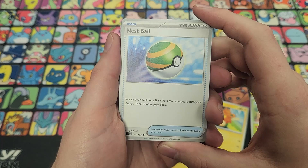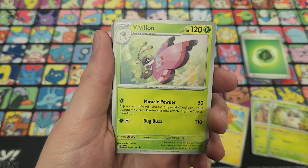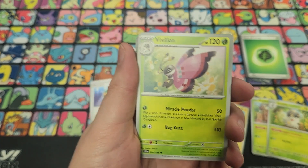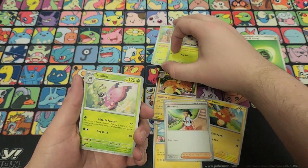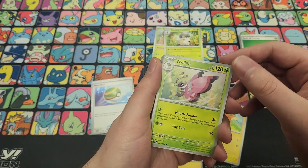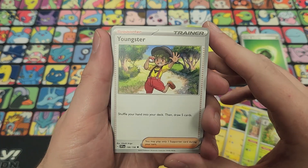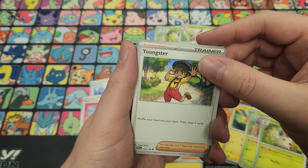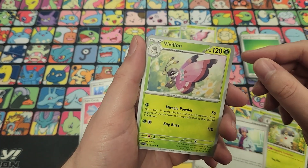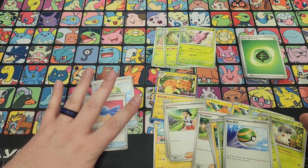We have Nemona — draw three cards, same as the old Cheren and Tierno. Hop-style Nest Ball — super awesome reprint. Search for a basic Pokémon and put it onto your bench then shuffle your deck. Really good to have for deck building. Here's our look at Vivillon — Miracle Power for 50 for one: flip a coin, if heads choose a special condition and your opponent's active Pokémon is now affected by it. That's really cool in sealed play. We get a Rare Candy to skip stages — super awesome. Youngster shuffles your hand and draws five, same as Shauna. Jacq searches your deck for two evolution Pokémon and puts them in your hand.